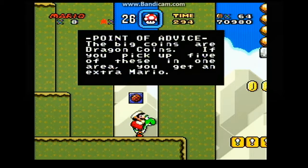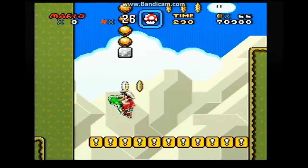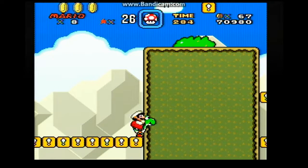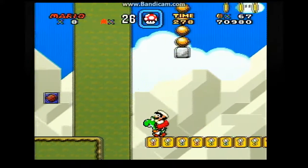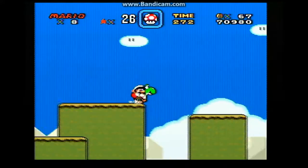The coins are dragon coins. If you pick up five of these coins in one area, you'll get an extra Mario — and other stuff I don't care about because we have infinite continues. Wait, why could I walk? I thought I was able to walk — his head is stuck in the wall. Yoshi told me not to do that.